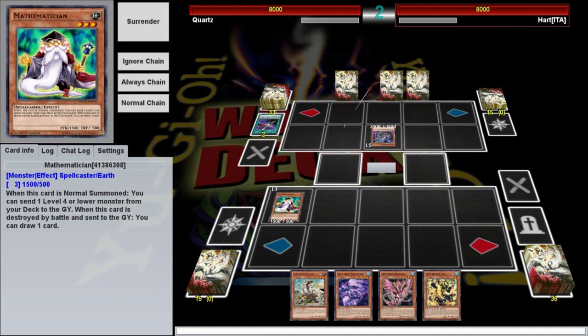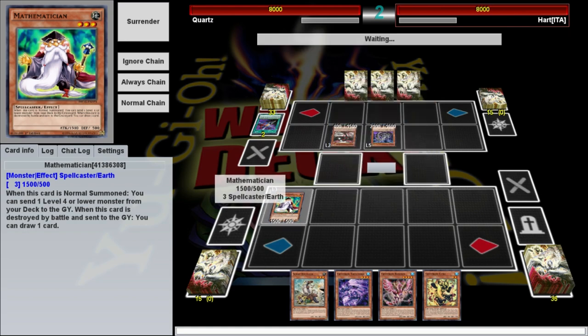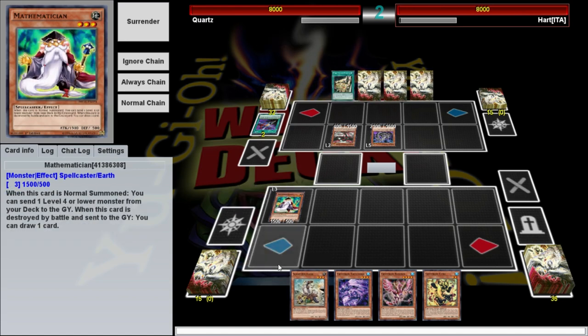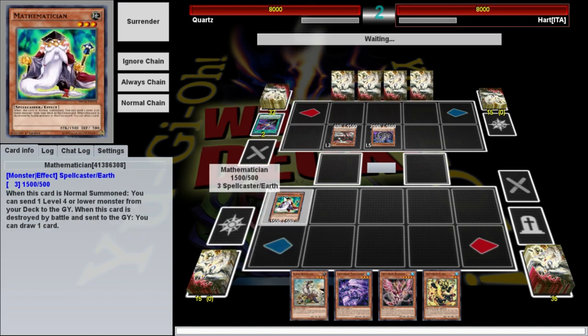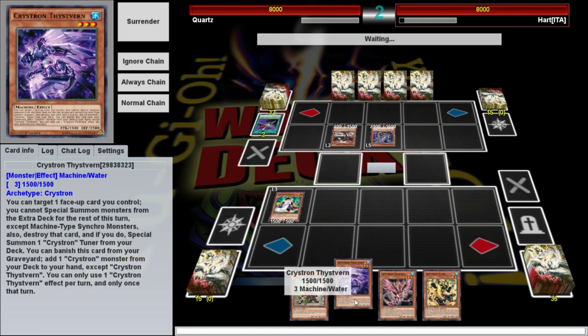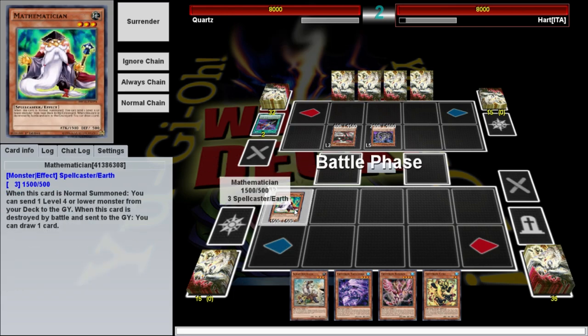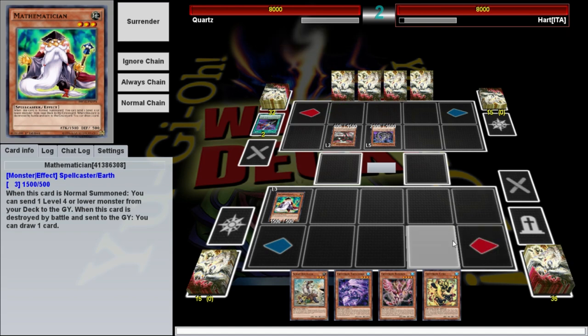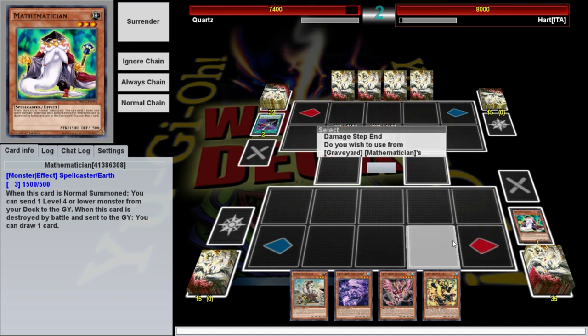That could happen with just about any deck. Crystrons are kind of reliant on their normal summon. You pretty much need it unless you open with Solfefnir. Solfefnir is the main playmaker — it's what allows you to get two monsters on the field, which is what you really need. That's why we play Mathematician and Scrap Recycler: both let you get Solfefnir into the graveyard to start your plays.